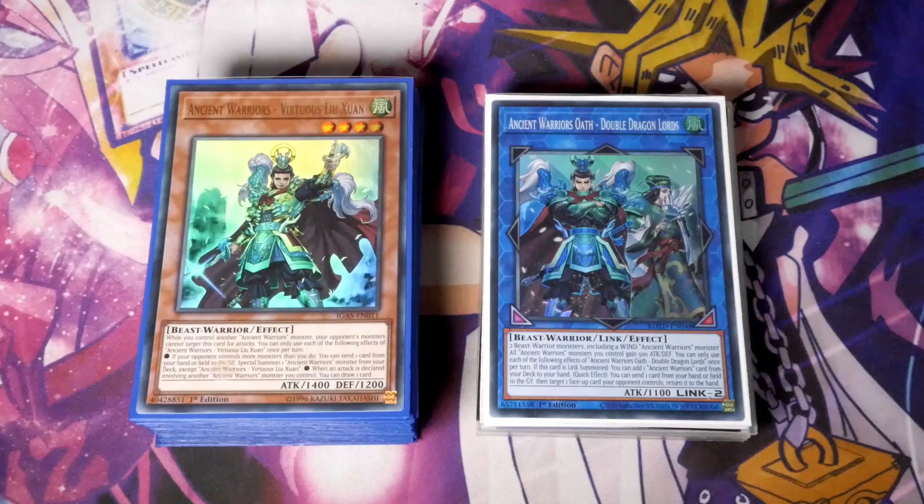What's up YouTube, Daryl here from Zephyr War Games, bringing you the deck that a lot of people have been asking for — an update to Ancient Warriors, specifically Ancient Warriors with the Tri-Brigade. For those of you that don't know what Tri-Brigade are, they're a brand new mini archetype from Phantom Rage which basically allows you to boost any Beast, Beast Warrior, or Winged Beast deck.